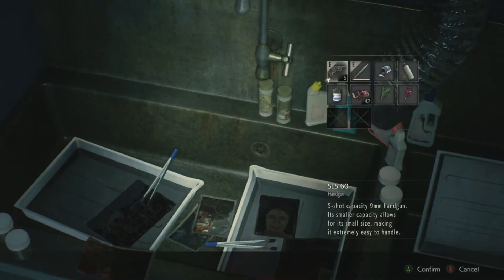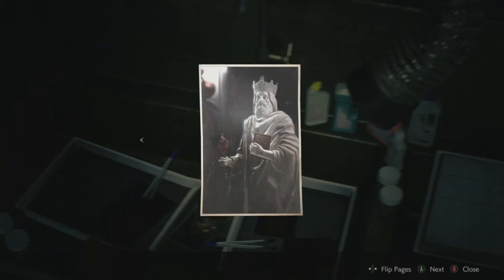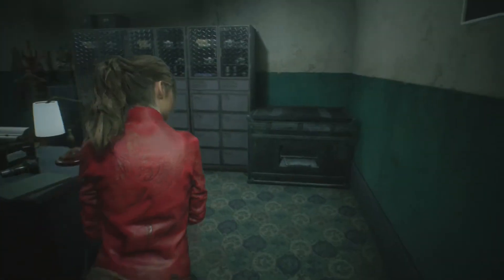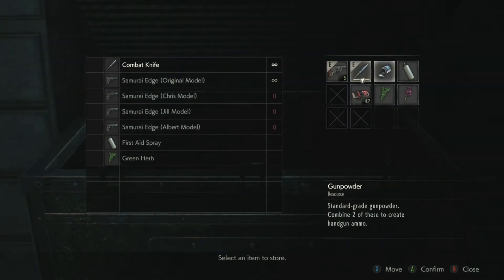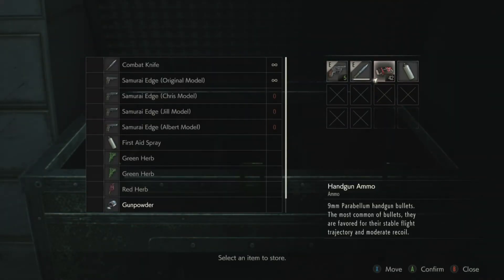We got a little tidbit on herbs there - of course we have an herb right here. And we are in the dark room where we can develop rolls of film. This is basically going to be a clue to a puzzle that we'll do here in a little bit, so it's good to grab that if you don't know it. Come to the item box and store this stuff because we don't really need it right now.